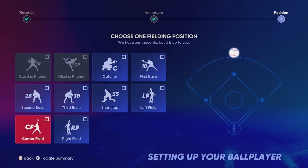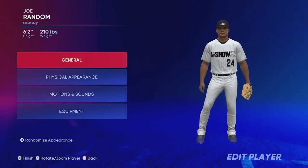Next you're going to choose your position. I recommend somewhere in the infield. I don't recommend anything in the outfield because this game releases a lot of really good outfielders and you don't want your ball player occupying one of those spots. I'm going to go with shortstop.